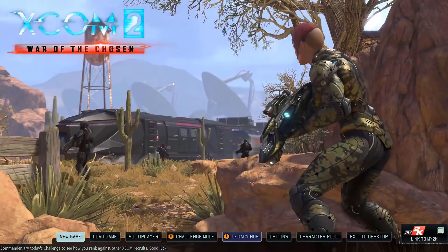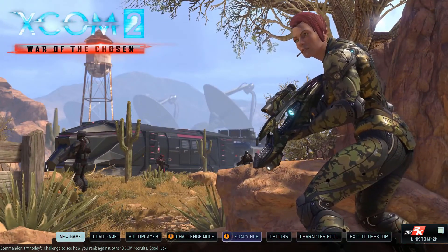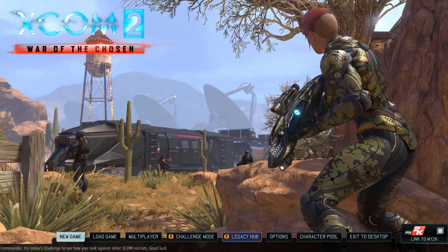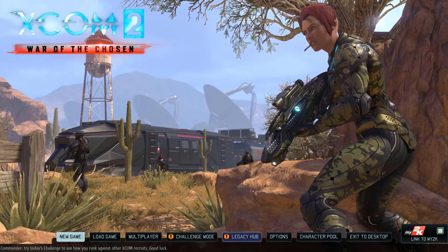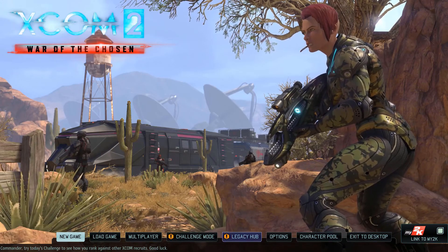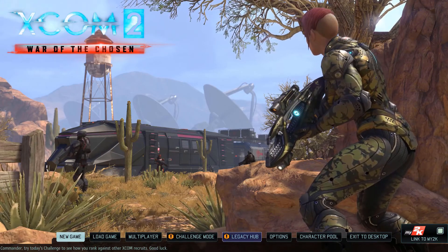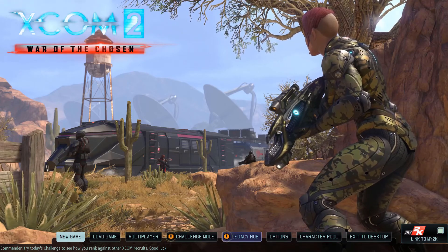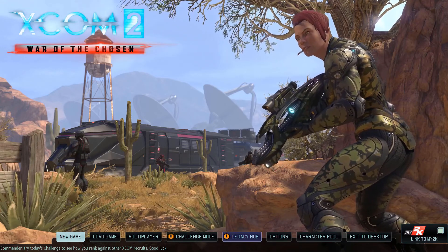Hello everybody, welcome back to yet another video and we are back in XCOM 2 War of the Chosen. Things are going pretty well for us — we're getting missions done, we're getting ready to almost figure out what's going on with the main campaign. And of course, like always, something comes up: an enemy UFO has landed somewhere, so it's up to us to go ahead and hijack it for all of its goodies.